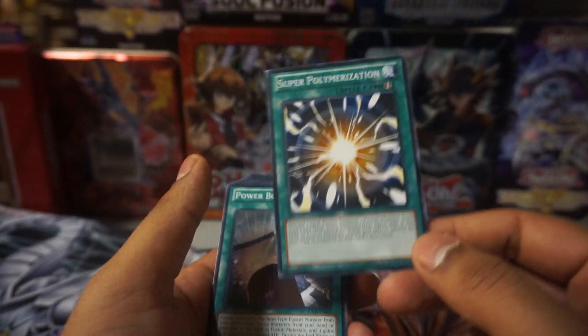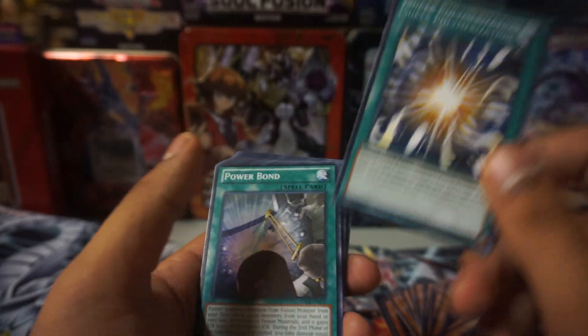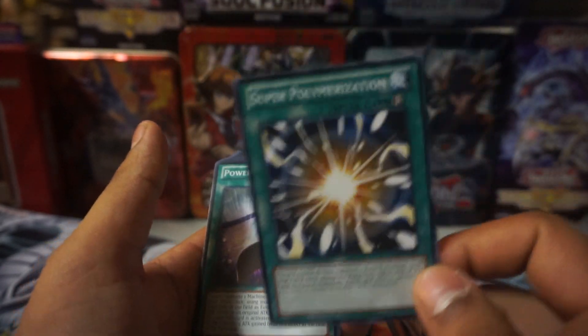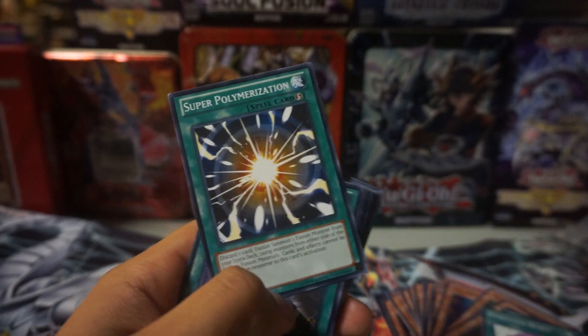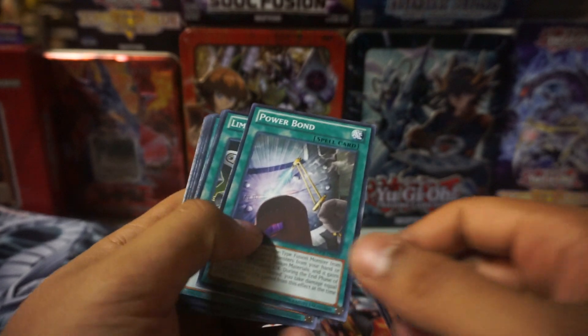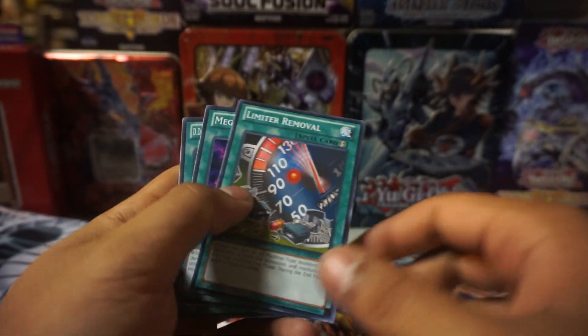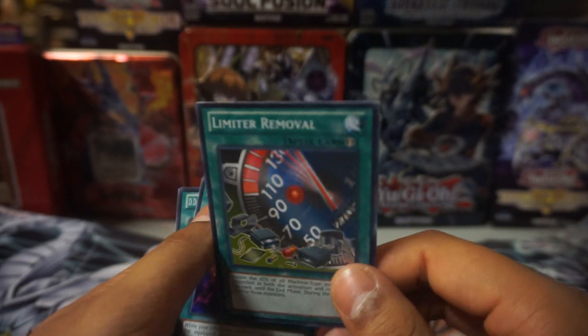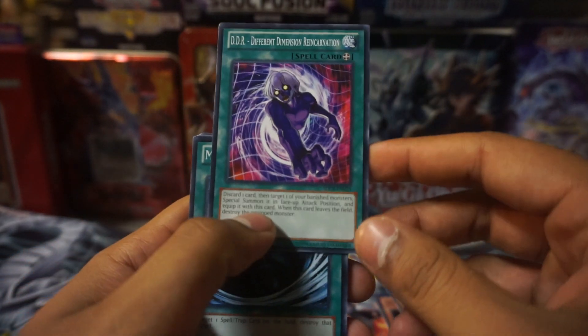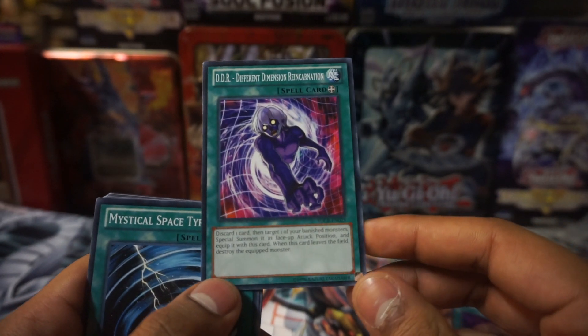I didn't have one. I thought I had one and I didn't. I used to have like nine — this came as a rare, I'm almost certain — and I used to have like nine of them. Freaking goons. But I didn't know where they were, so now I only got that one. Power Bond — card's very good. Ricky uses it in his Ancient Gear deck. Mega Morph. Different Dimension Reincarnation — I don't know why this card isn't used more.